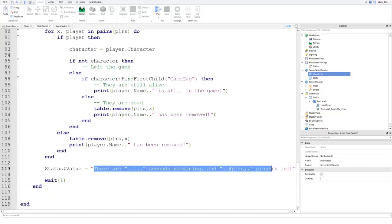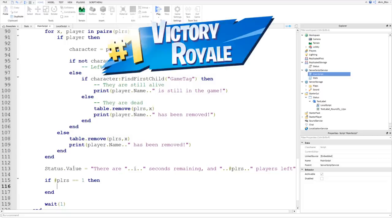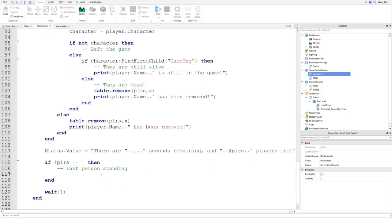Now we check to see if someone's won, whether the time ran down, or nobody won - there are lots of different possibilities. Players could kill each other simultaneously, which is practically impossible but we'll account for it anyway. If the number of players equals one, we know there's one person standing. We get that player - there can only be one at position one - and set status.value to 'The winner is ' concatenated with plrs[1].name.